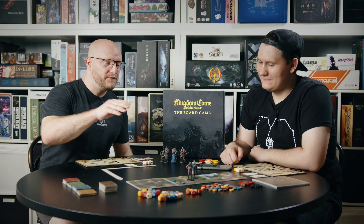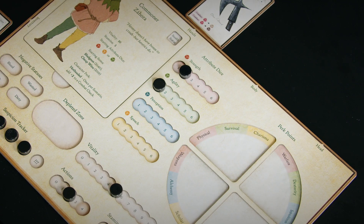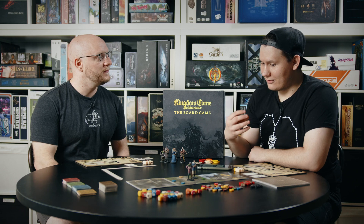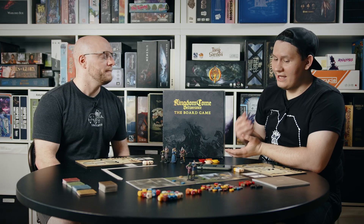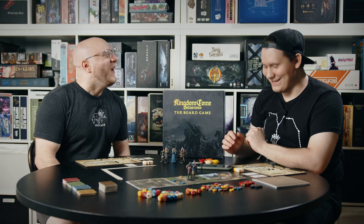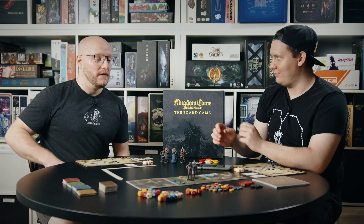There are different colors here representing the different actions, and presumably they match our attributes down here. So they are connected to each of your attributes. Here's the green interaction — it is connected to agility. Anyone can do any interaction, but you might be a bit better to push into the house than me. There are some other perception-based actions, and here's the explore action which is not connected to any of the attributes.